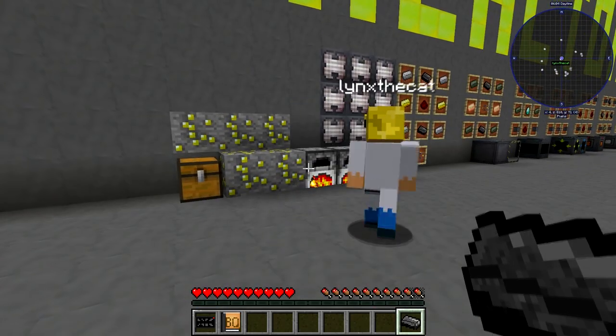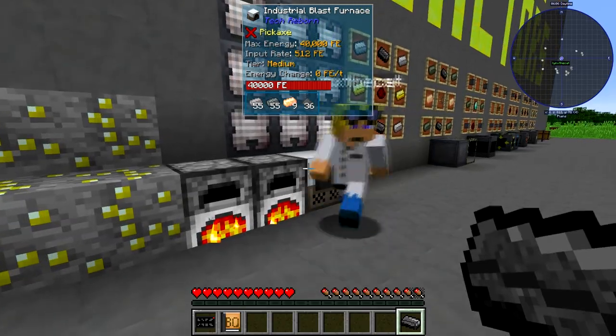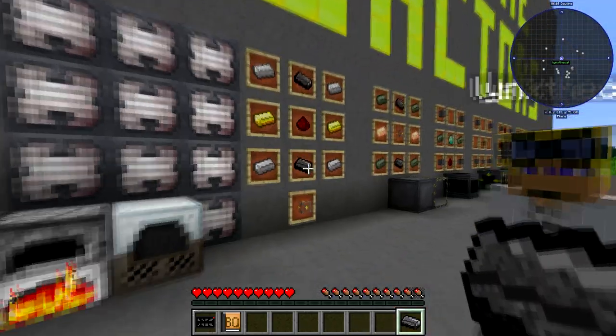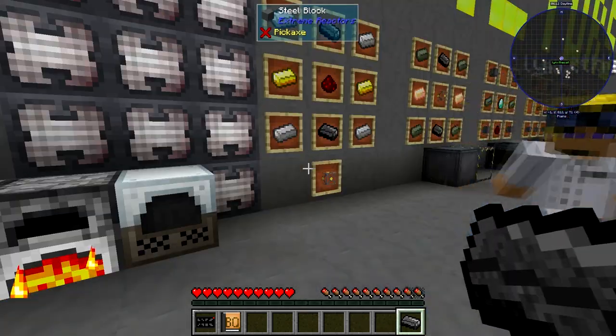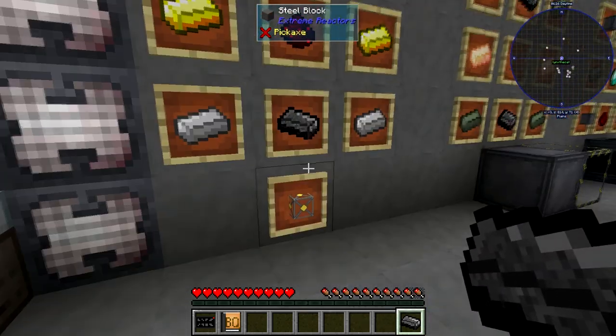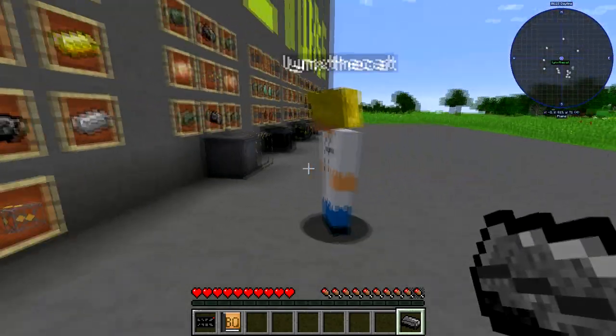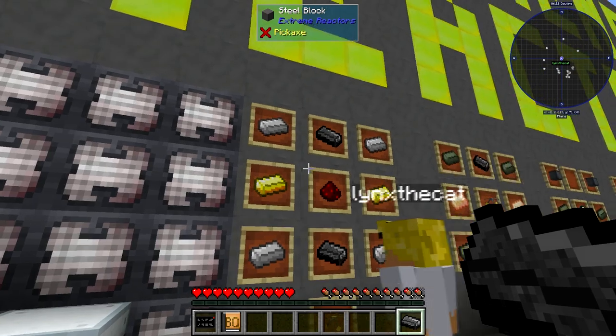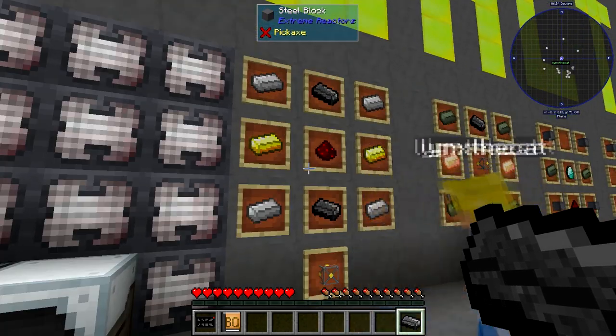So when you always ask me — where's all the gold gone, where's all the coal gone, where's all the iron gone — it's for this. Next we'll move on to the actual recipes. This is a reactor casing, and it's used in a lot of the recipes: gold, iron, graphite, and redstone.